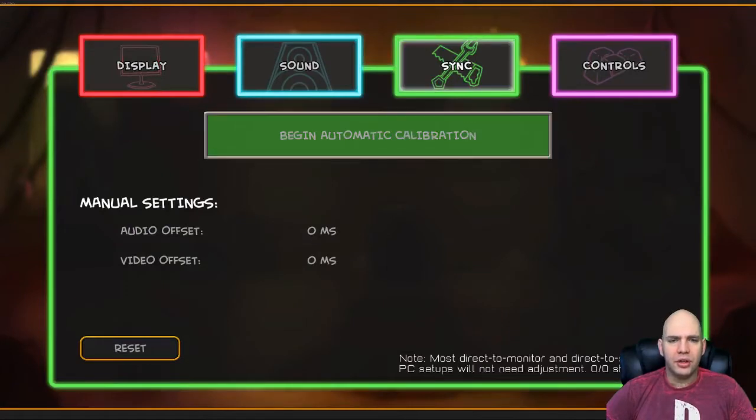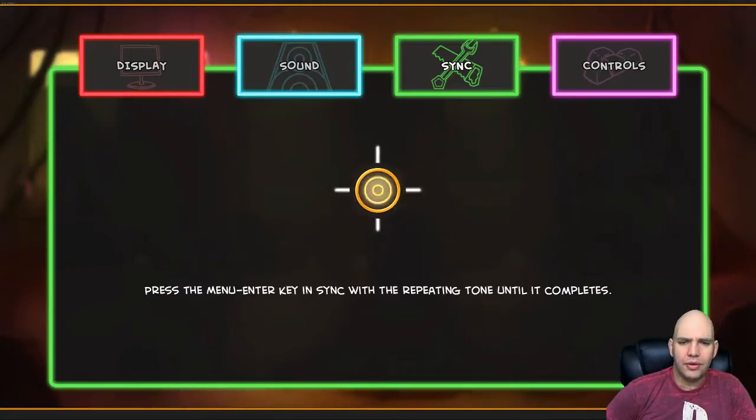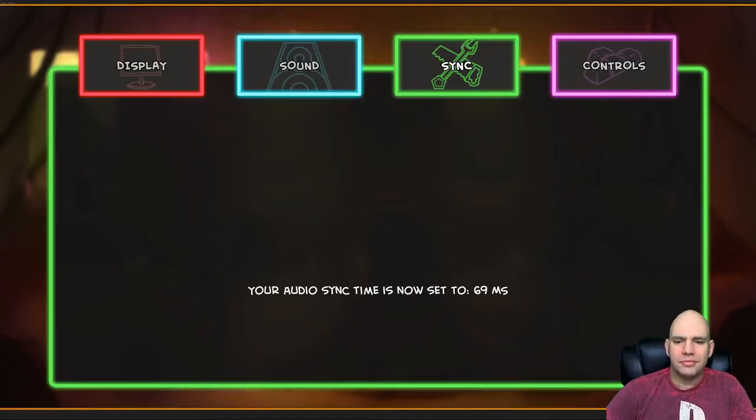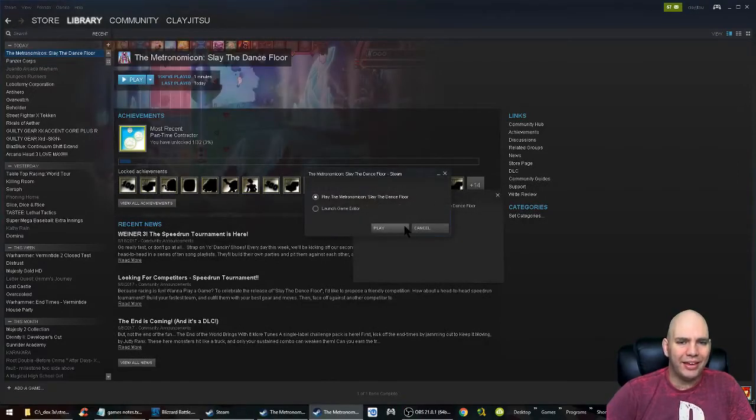Do I want to do the sync? Sure. Press the menu/enter key and sync with the repeating tone until it completes. I'm done — I'm impatient. You gotta get the job done. I gave you like 20 seconds. I'm not doing that. We're just gonna X that out and restart. If you're not in sync with me, then it's your fault.